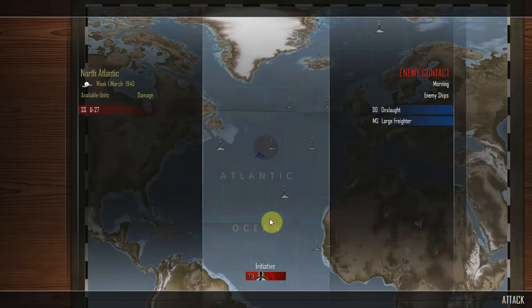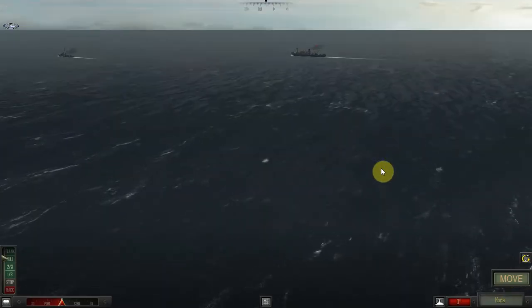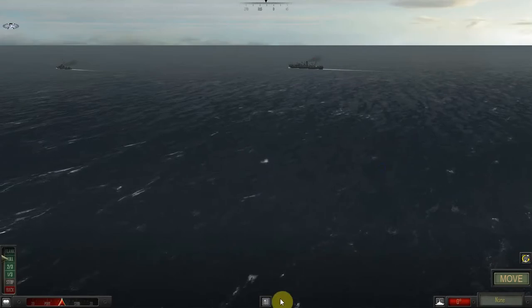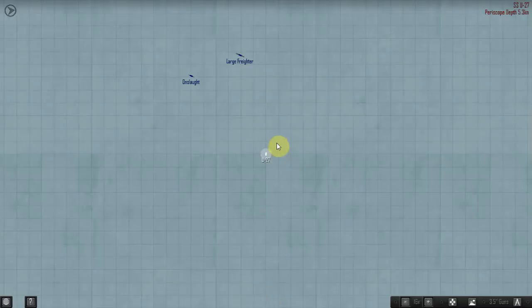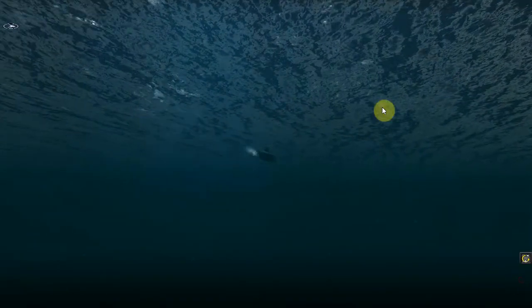Similar setup. In the North Atlantic in week 1 of March 1940, in sunny weather, submarine U27 has detected an enemy contact in the morning. It's the destroyer Onslaught escorting a merchant ship large freighter. The Germans have the initiative. We only have one submarine in this sector, so I need to be really careful here. No aircraft in the middle of the ocean.